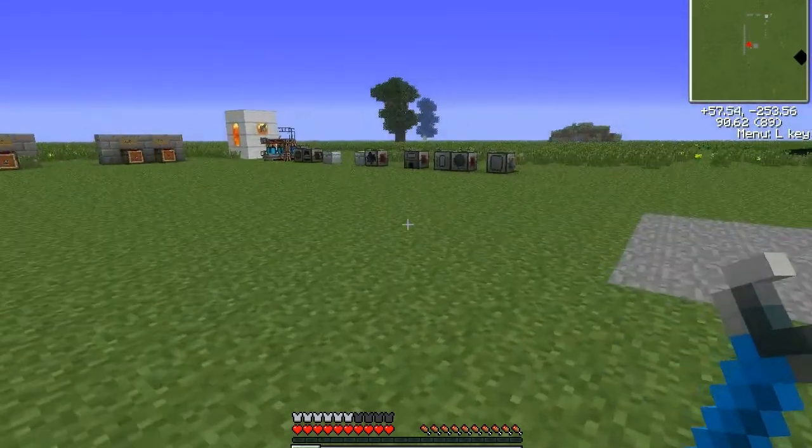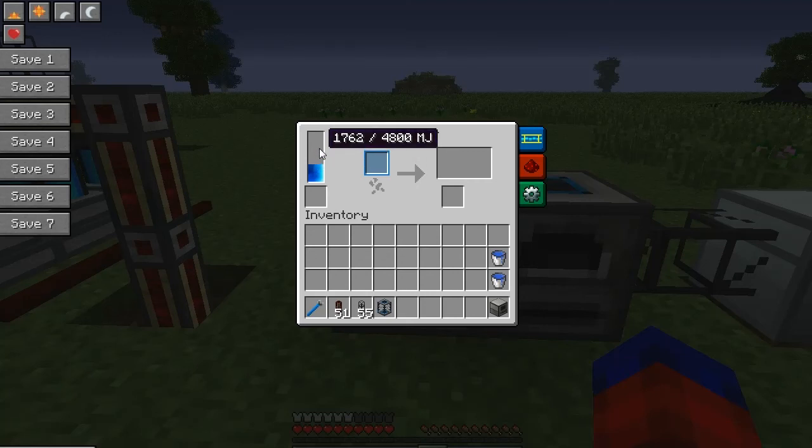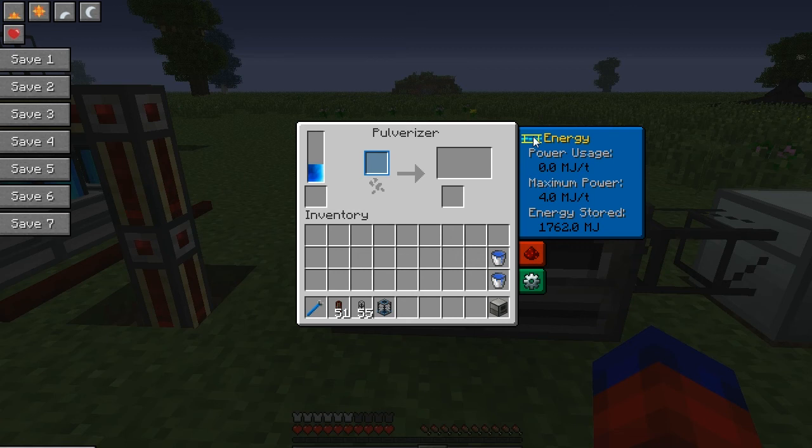Now let's look at some of the machines we can make with Thermal Expansion. These basic machines have an internal power buffer and they'll use that before drawing external power, which helps you manage your power systems more efficiently. The energy usage part of the UI shows how much power the machine is currently using, the maximum it can use, and the total energy stored in the internal buffer. All machines and power transfer in Thermal Expansion are smart — they adjust power usage depending on the work load or power available, so engines produce power in accordance with how much is being drawn, conduits transmit accordingly, and machines use power depending on availability.